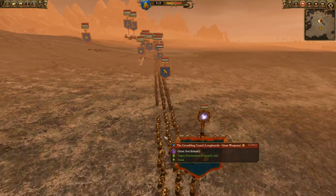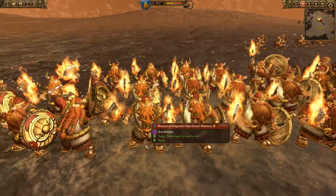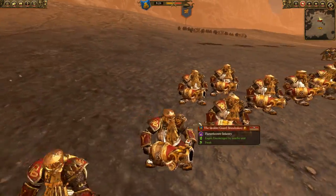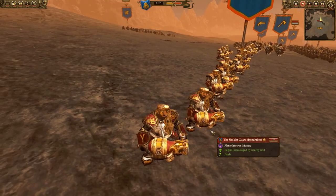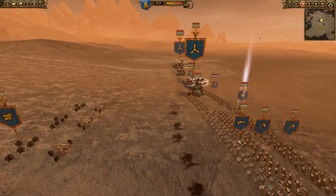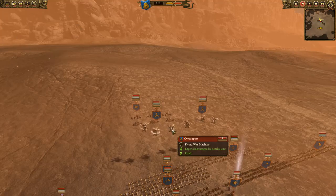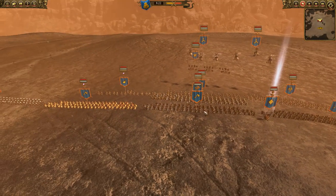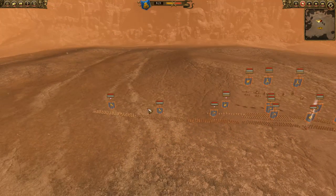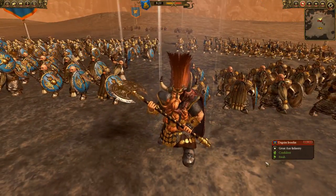He has lots of Longbeards with great weapons — a great choice against dwarves — Warriors of Dragonfire Pass which have magical attacks so they're good versus armor, the Scolder Guard which I've never seen before and am very scared of, bolt throwers, Thunderers, Hammerers with great weapons, two Gyrocopters, more Longbeards without great weapons, Dwarf Warriors with great weapons, and Ungrim Ironfist with his mohawk of doom.